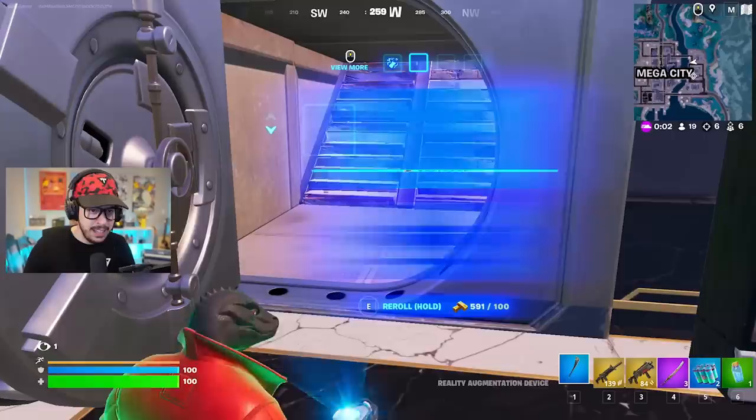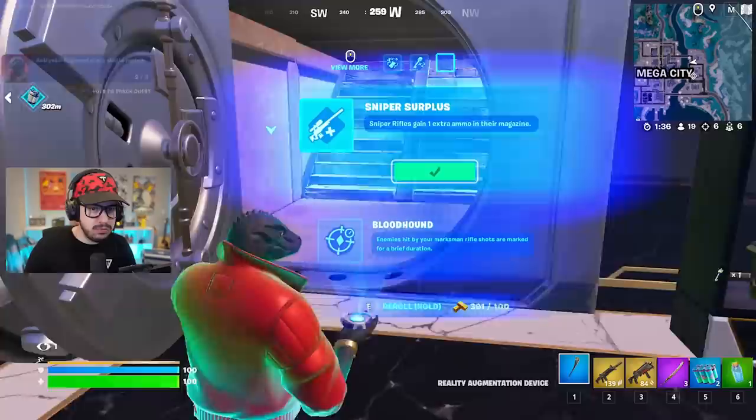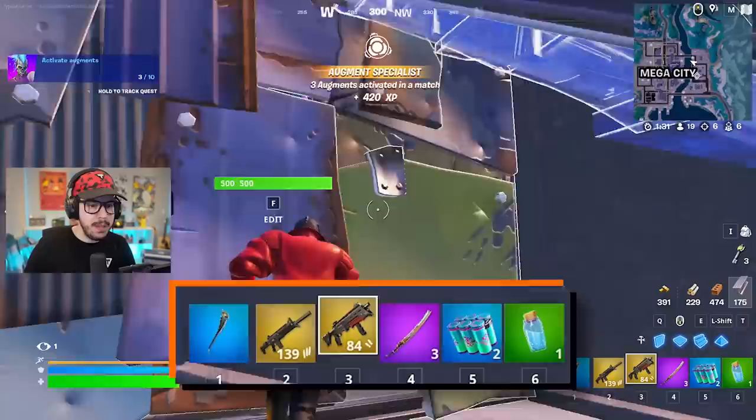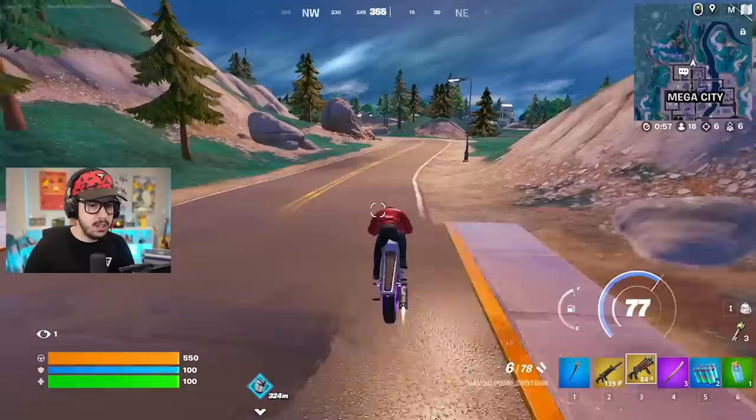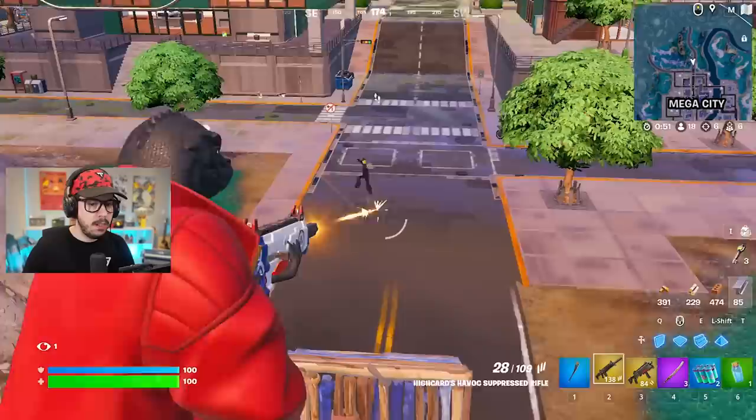Let's see if we can get any new augments. We got munition slide — gain medium ammo while sliding. Interesting. I'm going to use all my gold here — just going to buy key master. Sniper surplus is back — I guess I'm gonna get sniper surplus. I don't want to spend all my gold. Now we have mythics, so we gotta slay with them. Use the sword for mobility and get the bike over here.